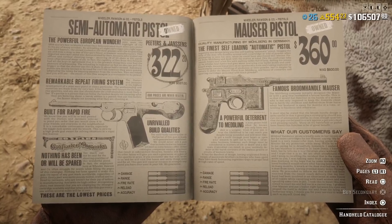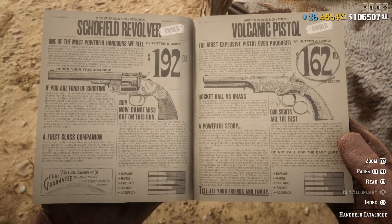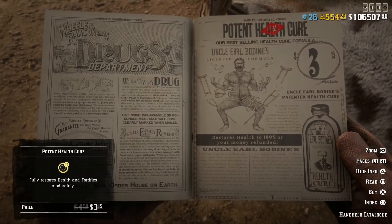The bounty hunter variants of those pistols are also on discount. Head over to the gunsmith to get the variants on sale. And if you check out all the tonics — health cure, snake oil — those are all 30% off.